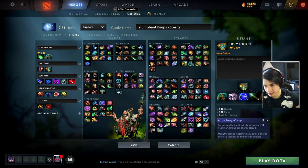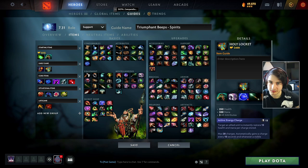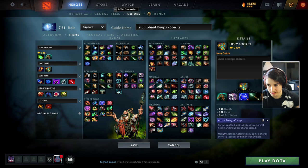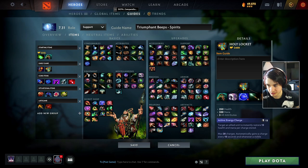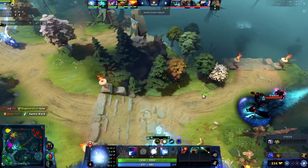For items in the damage build, start with the same Tango and Headdress for a good lane, but then before Holy Locket build Soul Ring to have enough mana to spam Spirits. For core items, build Aghanim's Scepter and then the Shard so you always have Spirits up. The Aghanim's allows Spirits to slow enemies making them easier to hit, and the Shard provides spell amplification and spell lifesteal. Then buy Kaya and Sange which provides more spell amplification and enhances the spell lifesteal from the Shard. Afterwards, buy items that give spell lifesteal, like Eternal Shroud or the new Bloodstone.